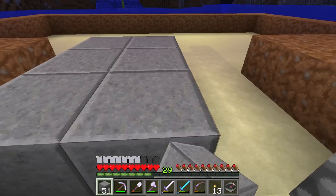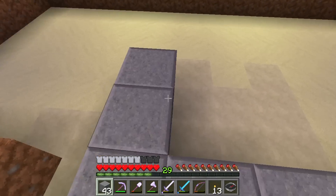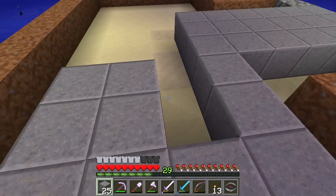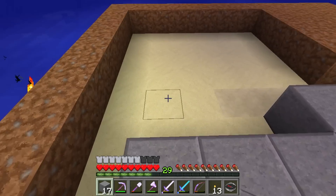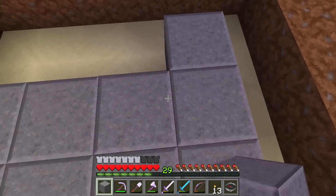We're going to go with polished andesite because I feel like it is the most appropriate thing to use — I like it. It's a very nice-looking block, one of my all-time favorite blocks in Minecraft. Even unpolished andesite — the raw andesite that you get — very, very nice. Why the hell would you not use it?